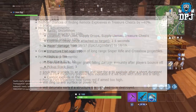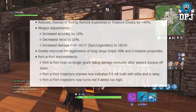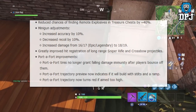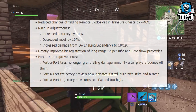We then got other weapon changes and adjustments too. Reduced chances of finding remote explosives in treasure chests by 40%. Minigun adjustments: increased accuracy by 10%, decreased recoil by 10%, increased damage from 16/17 epic/legendary to 18/19. Greatly improved hit registration of long range sniper rifle and crossbow projectiles.